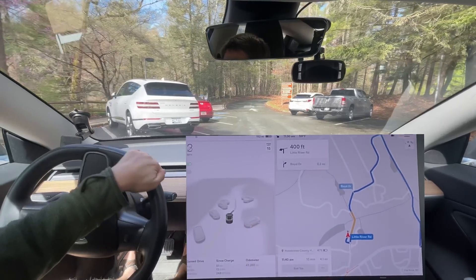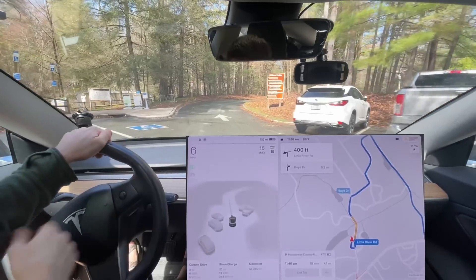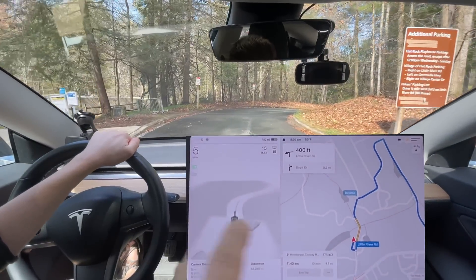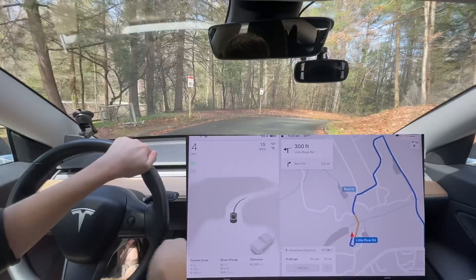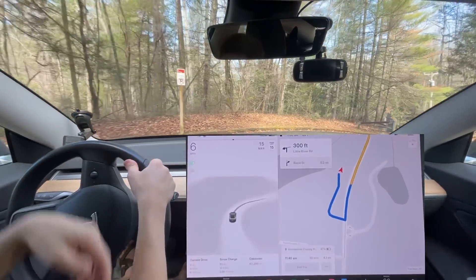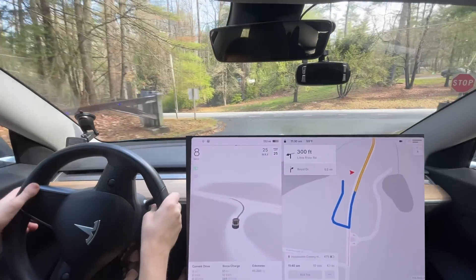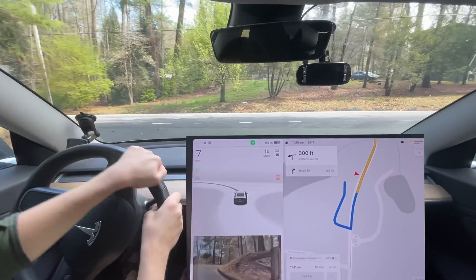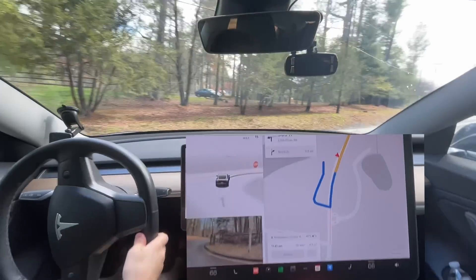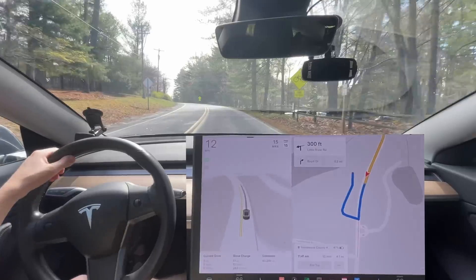That's interesting — that arrow is pointing that way, actually pointing this direction. As you can see, the map data still hasn't updated. It needs to override when it has the arrow pointing this direction and use that to override the map data. It's like, hey map data, you're going the wrong direction — it just needs to override it and make the car reroute itself the correct way. I'm sure that's in the works, but I just have to note it until it's fixed.